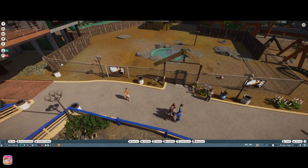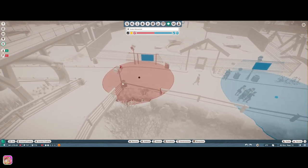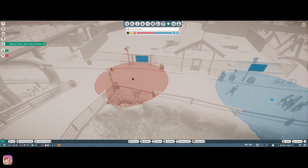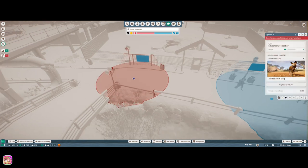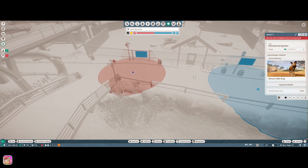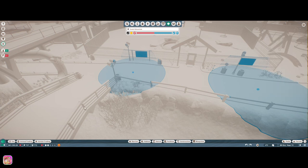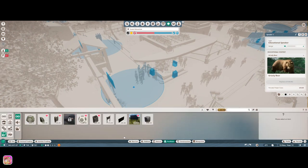Hey guys, it's Petunia Gal and we are back over in Planet Zoo on the Meyers Sunshine Happiness Zoo. What we're gonna do here is just change a bit of things. I did in between add some speakers and information boards to all the habitats, and I'm also gonna add some to the exhibits in a second. I'm doing this voiceover for now.